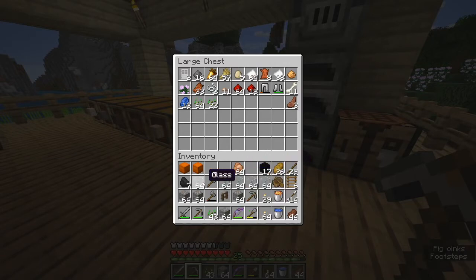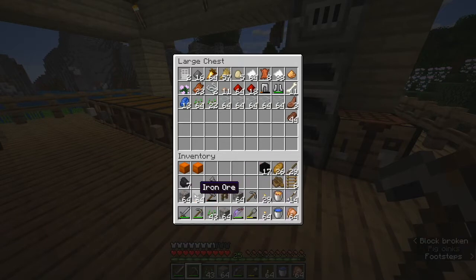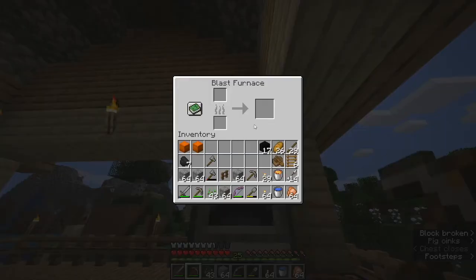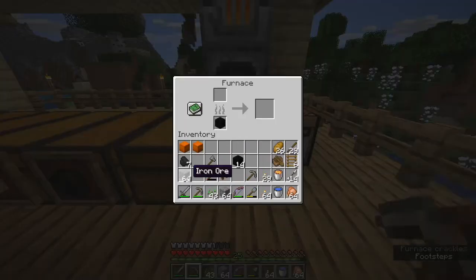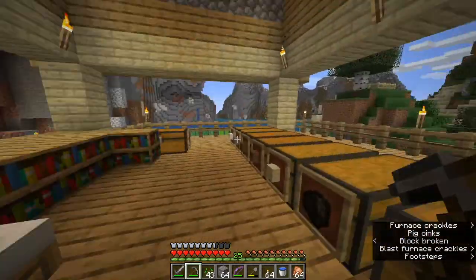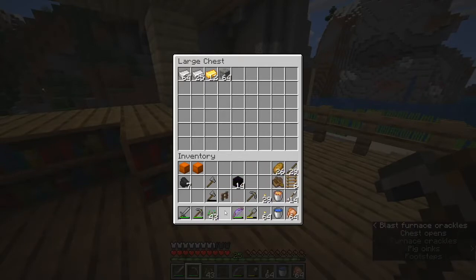So we're upstairs, and we got five stacks of glass and a whole bunch of ore, which I condense down, and some cooked chicken. Let's put this glass up and smelt the iron. I don't know how much a block will do, but hopefully it will do most of it. We already have this much ore from the last mining mission down there — let's get this sorted.